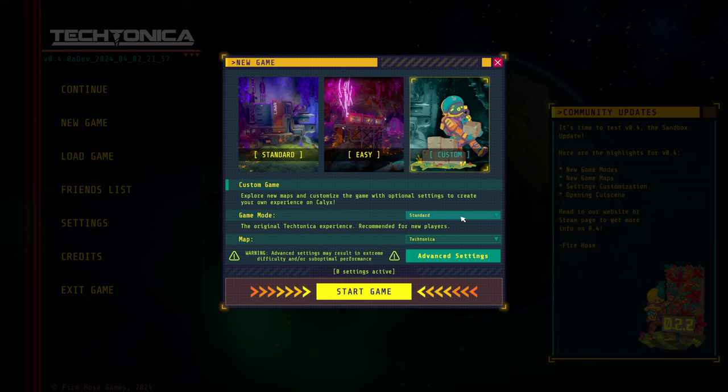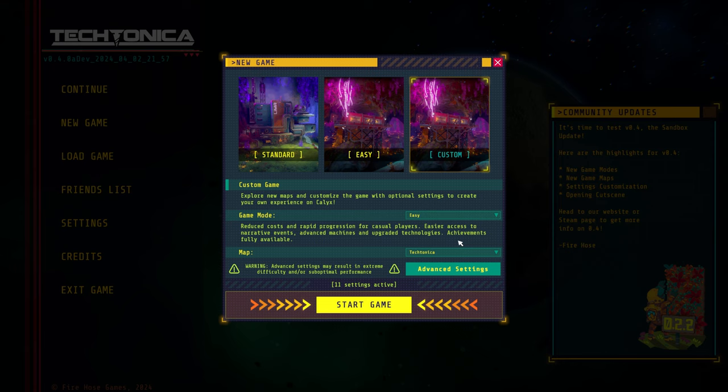Now we're going to talk about game modes. Along with the 80-plus settings we have for you to adjust, we've boiled them down to six game modes with easy settings. The modes are: easy mode, sandbox mode, hardcore mode, quantity, quality, and hyper mode. Easy mode is what it says — everything's just a little bit easier. Costs are down, machines work a little better, it's just a much quicker game to play. Andre said he was able to get pretty far down the tech tree in just six to seven hours, so it makes Tectonica a much faster experience.